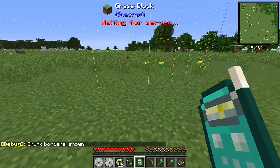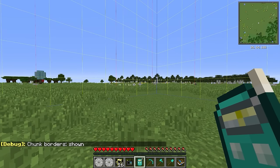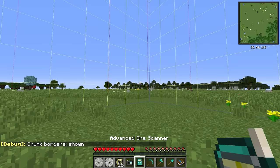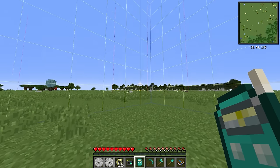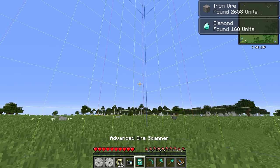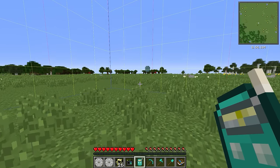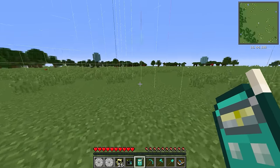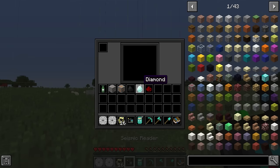The advanced ore scanner, if you right-click it, will tell you how many of a given resource are in the chunk you are in. If you press F3 and G, we can show the chunk boundaries. This chunk right here has 1,542 redstone as well as 148 diamonds. If we move to the next chunk, this one contains a bunch of iron with some diamonds as well. If we're looking for a specific resource, that is where the seismic reader comes into play.